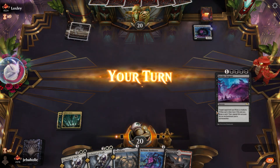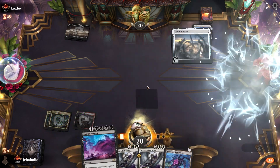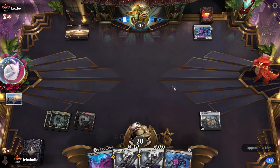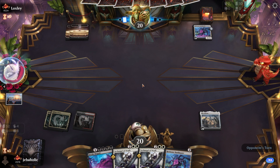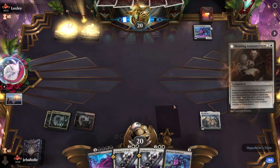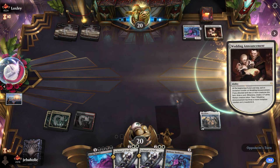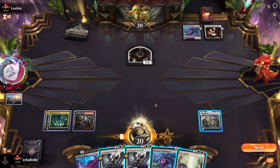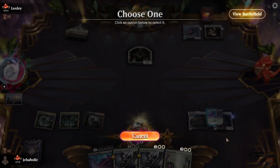This opponent is probably playing just mono-white midrange. This is probably a pretty hard matchup for us — he has so much value in his cards. Now I wish I had that Farewell. Let's try to hit a land drop here.